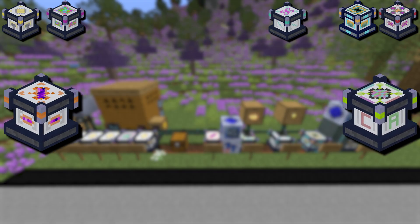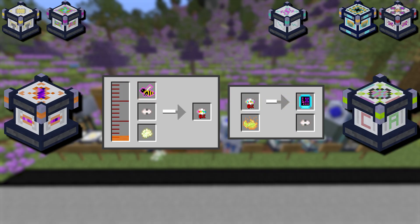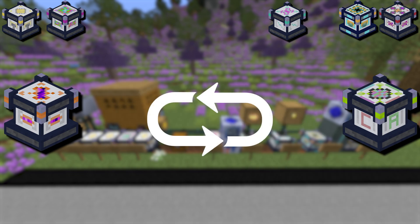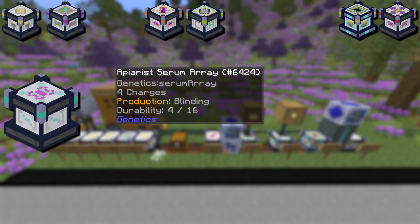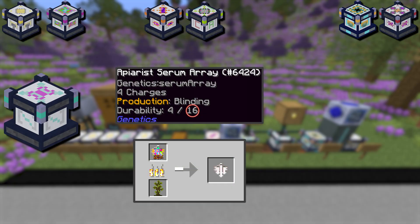Following these are the research duo: the isolator and the sequencer. The isolator takes in drones and isolates a random gene from them, with a small chance of destroying the drone in the process. You then insert this DNA sequence into the sequencer to log the specific gene into your database, permanently accessible through the gene database. The sequencer does take fluorescent dye. Next is the polymerizer — once you have entries in your database, you're able to extract them into apiary serums, which are then put inside the polymerizer for charges. Each charge equates to a singular use with a maximum of 16, but the serums are infinitely rechargeable and can be smelted to turn back into their empty variants.